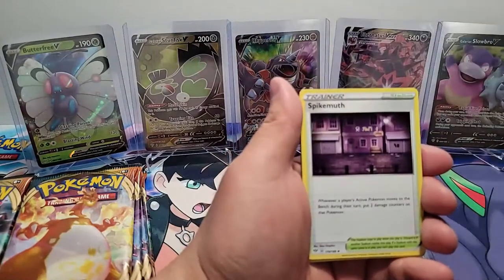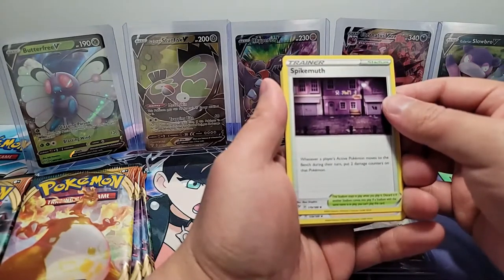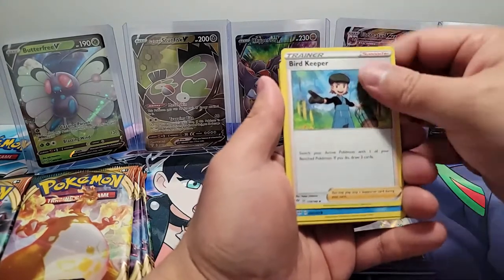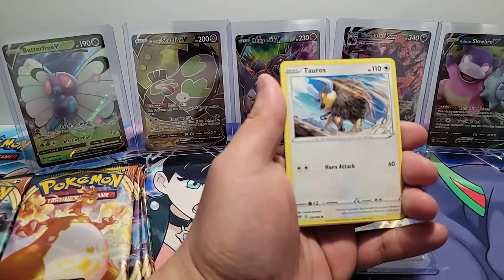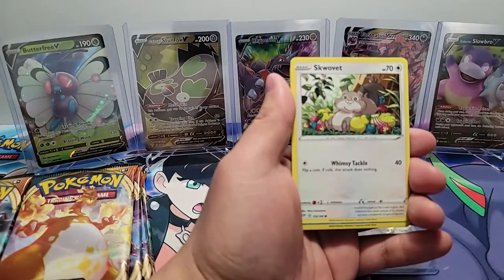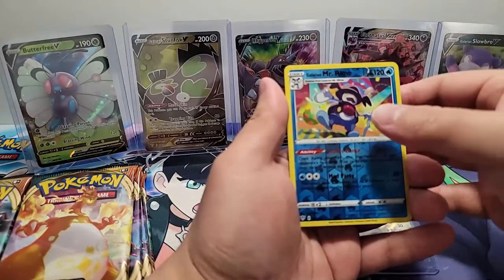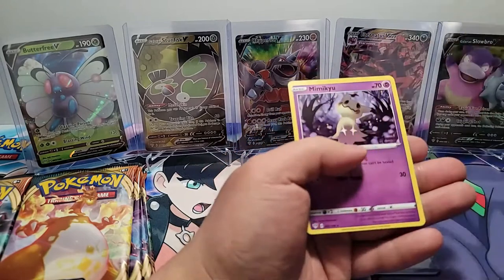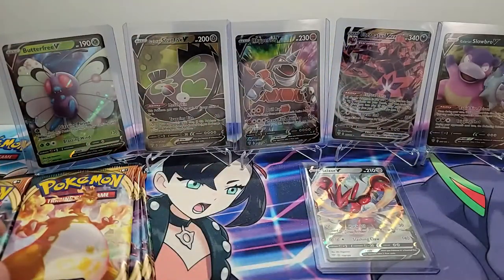The Simipour, the Spikemuth trainer — this is a Stadium card. Whenever a player's active Pokemon moves to the bench during your turn, put two damage counters on that Pokemon. Bird Keeper, a Wishiwashi, a Pansage, a Tauros, Diglett — the cutest card in the deck maybe — the Snom, a Galarian Mr. Rime, which is the Stage 1 Evolution of Mr. Mime, a Reverse Hologram, and a holographic. The Minccino is just the non-holo rare.